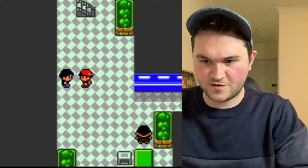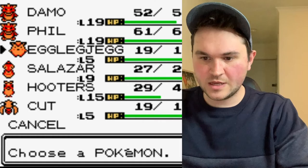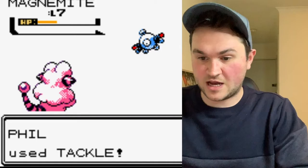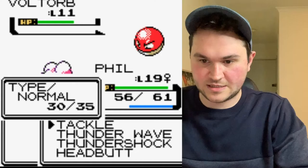But first, we're going to want to get a coin case from the underground entrance so we can use the casino. There are a couple battles to do here. We've got our Croconaw, who's now level 19, and a few more pretty strong Pokemon, including Hooters the Hoothoot, who is now level 15. I think it may evolve around level 18.